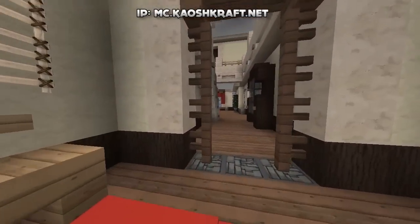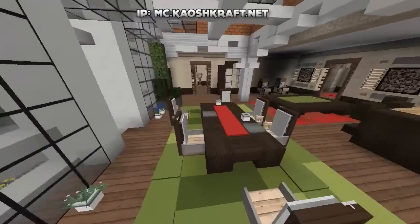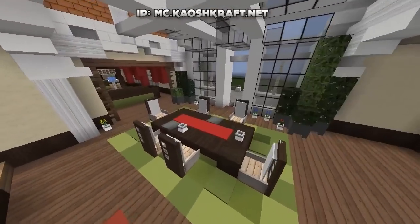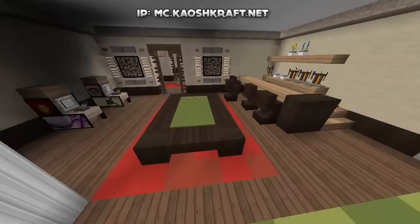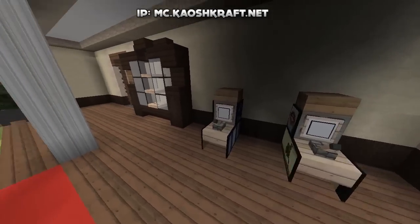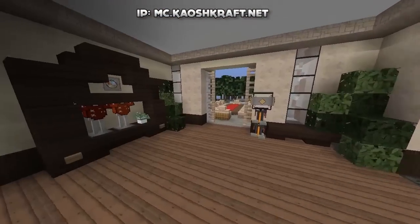This house is so confusing! Going in here we have a little bar slash den area. We have a nice little table, a pool table right there, a bar over here as well, and some arcade machines right there with a nice glass cabinet slash trophy cabinet.